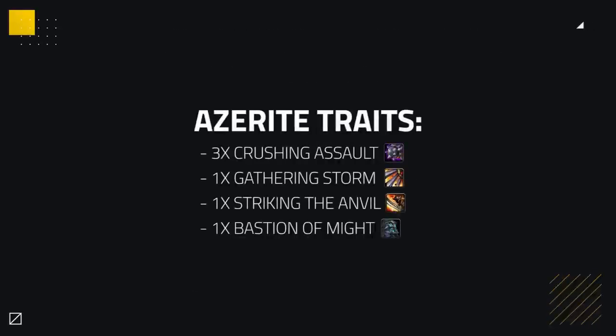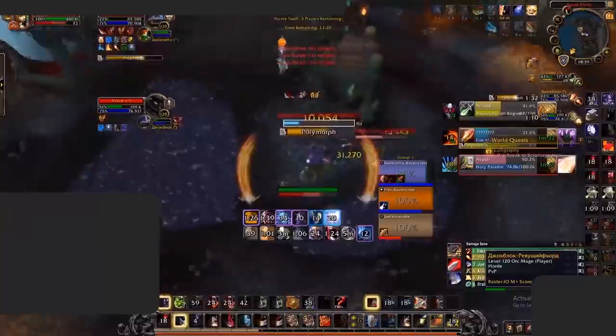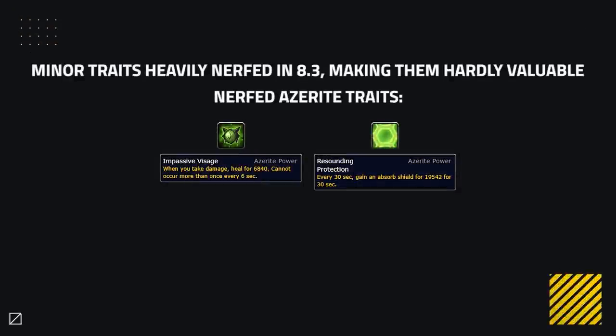When it comes to traits, in order of strength, you'll want 3 Crushing Assaults, 1 Gathering of Storm, 1 Striking the Anvil, and 1 Bastion of Mind. Crushing Assault remains your best as it provides high random burst that's difficult to deal with and can surprise your enemy any time it procs. The minor traits have been heavily nerfed in 8.3, making them hardly valuable, so you'll mainly want to pursue your main traits as best as you can.